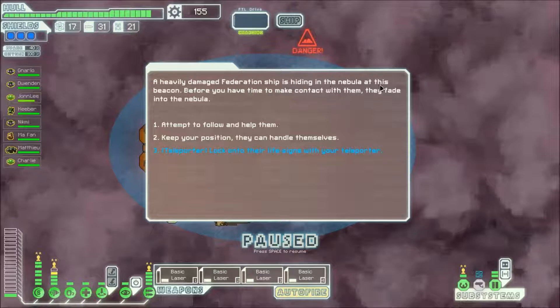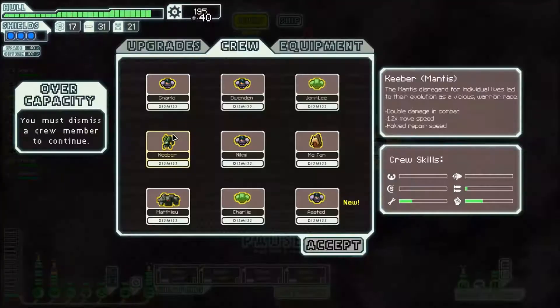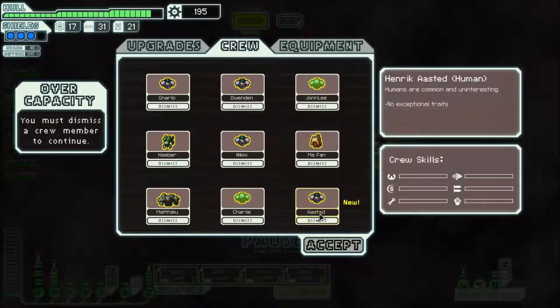A heavily damaged Federation ship is hiding in the nebula at this beacon. Before you have time to make contact with them they fade into the nebula. We can attempt to follow and help them, keep our position and let them handle themselves, or we can use the teleporter to lock onto their life signs. Let's use the teleporter. You beam the Federation crew aboard — one gladly joins your crew, the rest wait to be dropped off at the next station. We get 40 scrap. Now because we're at full crew, I'll have to choose — it's only going to be a human.